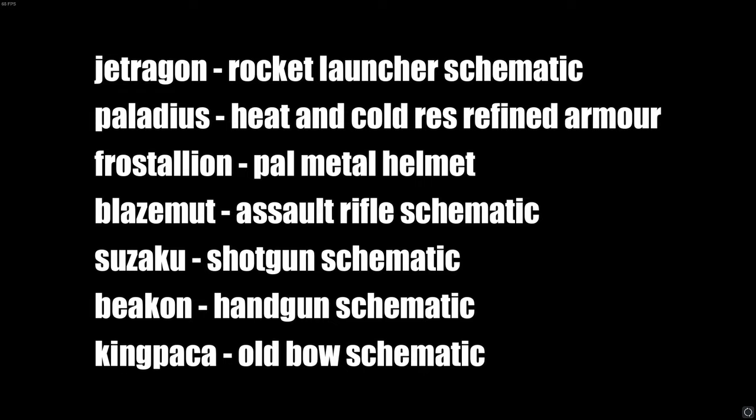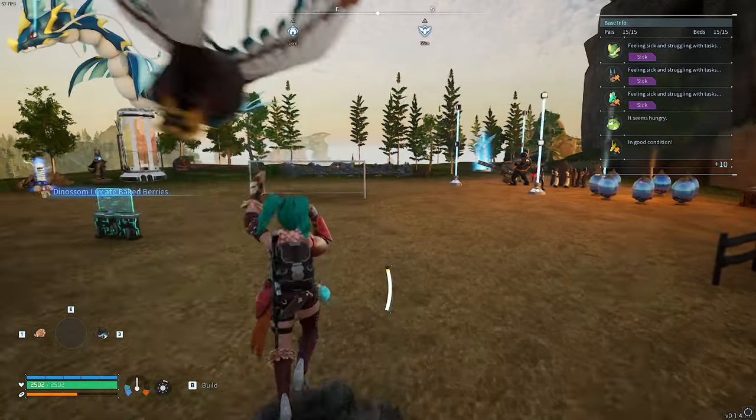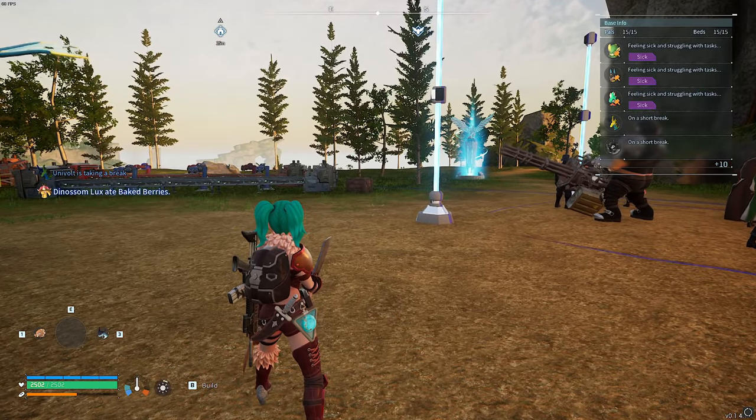All of the Alpha PALs drop each of the legendary schematics — the gold variants — which basically make you completely overpowered. Try it for yourself. In my next video, hopefully I'll have all of the legendary schematics to show you. Thank you very much for watching, and goodbye.